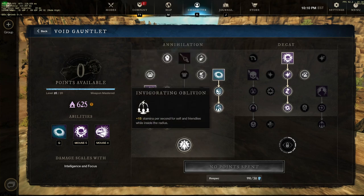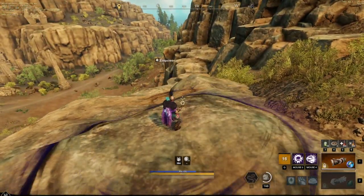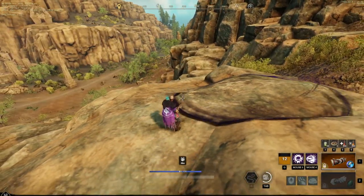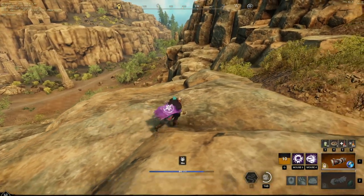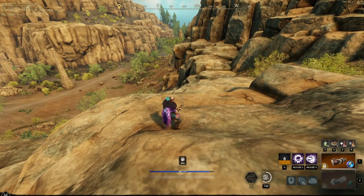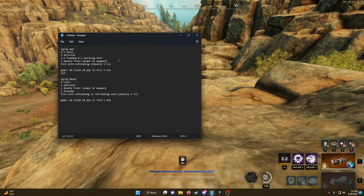The stamina regen from oblivion is a really big thing that's unknown to most people. You drop oblivion and it immediately gives you 15 stamina, then starts regenerating — really good to get out in a pinch. If you're low on stamina, dropping oblivion to get your stam back can save you a lot of times.